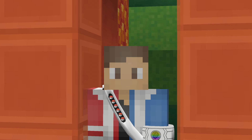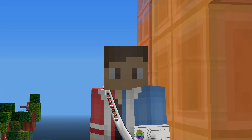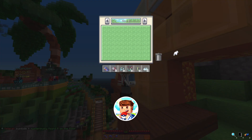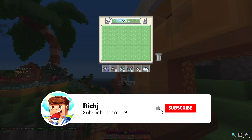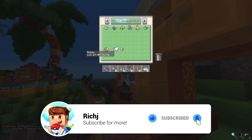Hello people and welcome back to Complex Pixelmon. In today's episode we are finally finishing our team, hopefully. We've been working on a squad for the past few episodes and today we are going to be getting our last two team members which are going to be Rotom and Amoongus.